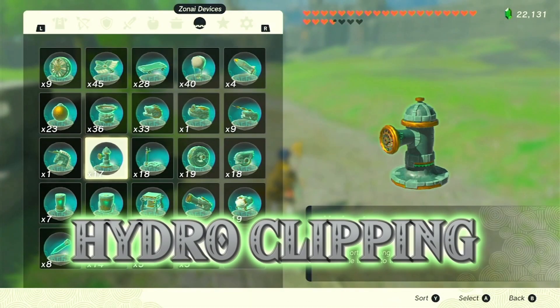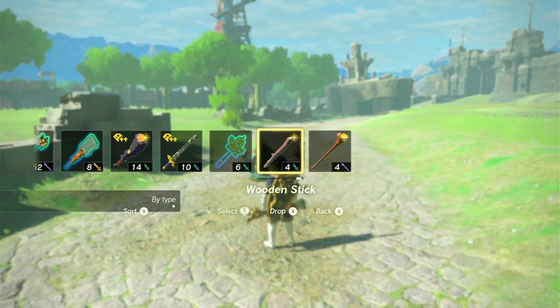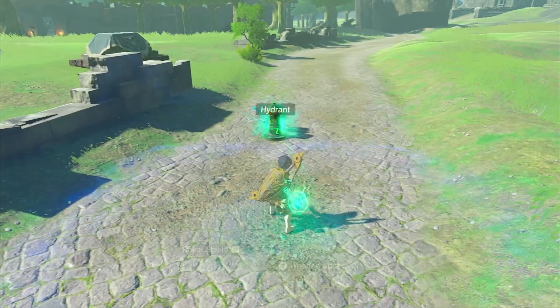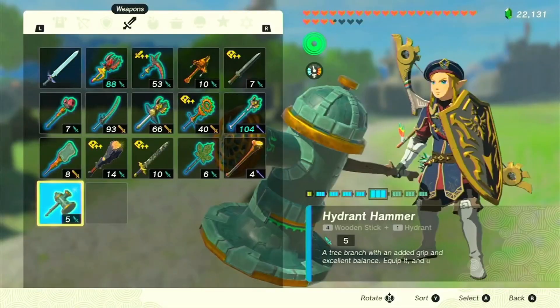Next, it's hydro-clipping. This glitch allows you to pass through the ground using an unfused weapon and a hydrant. Equip the hydrant weapon, unequip it, place a control stick, and you're in for some subterranean adventures.